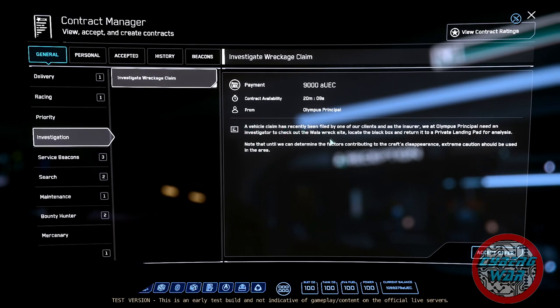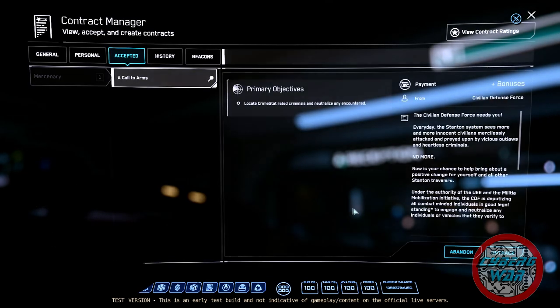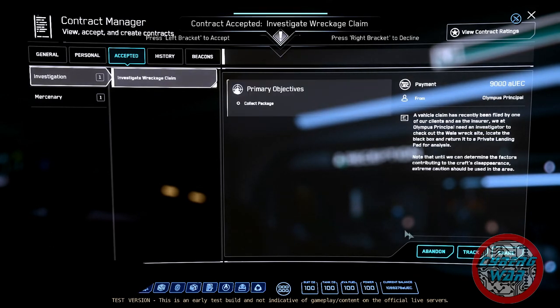A vehicle claim has recently been filed by one of our clients, and as the insurer, we at Olympus Principal need an investigator to check out the wreck site, locate the black box, and return to a private landing pad for analysis. Note that until we can determine the factors contributing to the craft's appearance, extreme caution should be used in the area. Okay, so maybe we'll get attacked, maybe not.